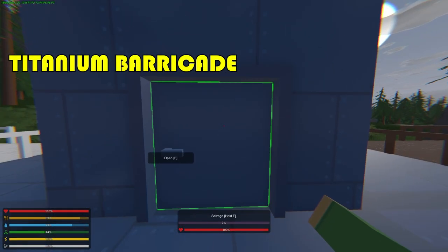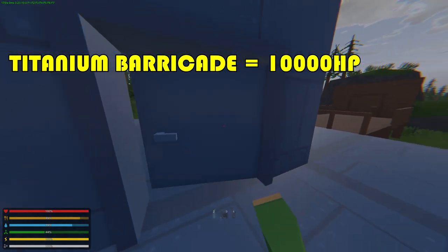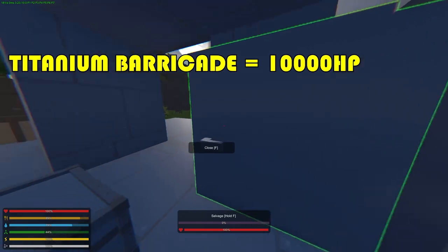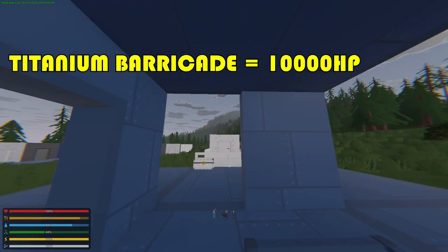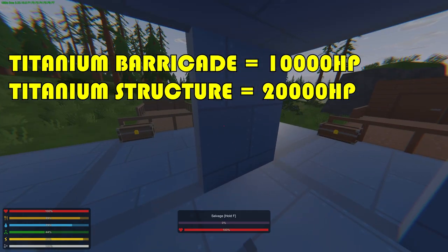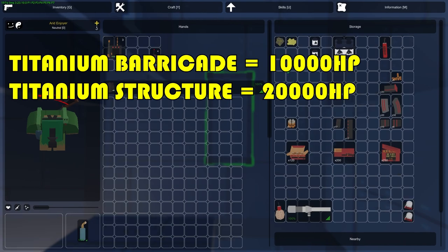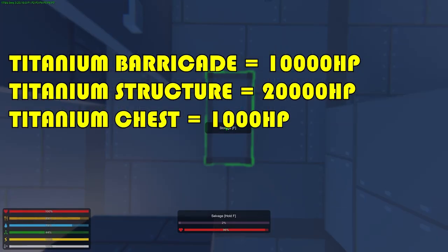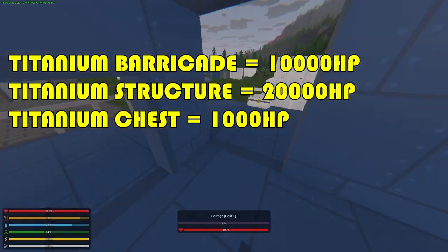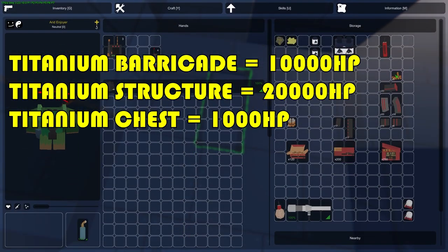Now moving to titanium — the titanium door, garage door, hatch, and shutter have 10,000 health. The doorway, roof, walls, and so on have 20,000 health. The crate has 1000 health. That covers structure and barricade health.